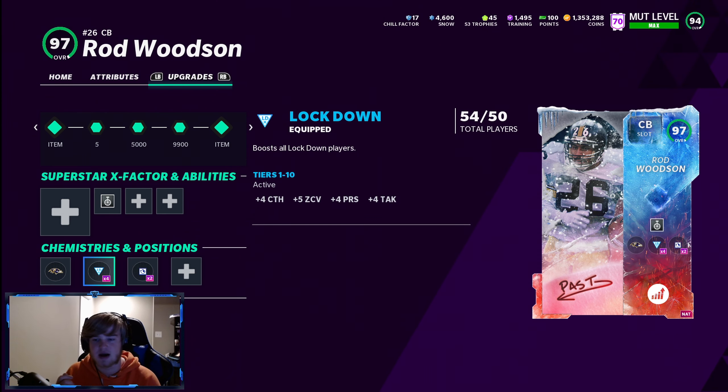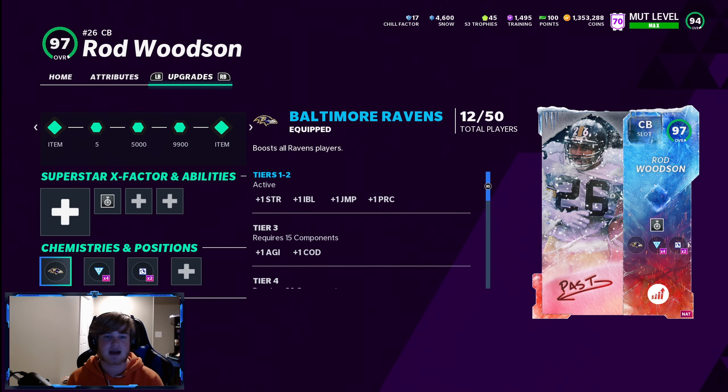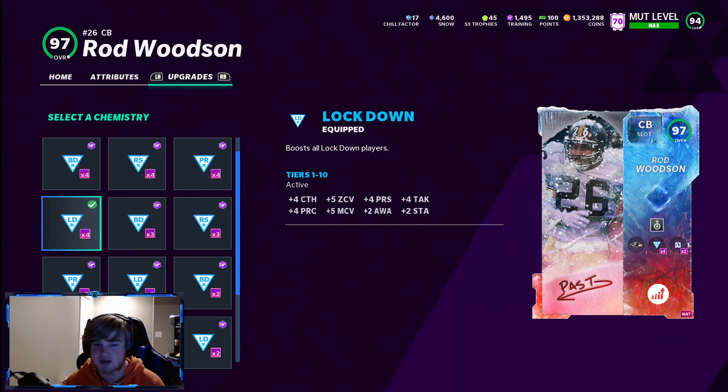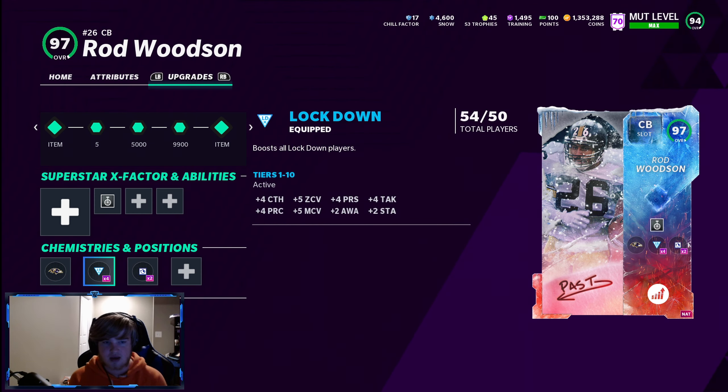People ask how to make their overall numbers turn blue — that's the chemistry boost. I run Lockdown on my team. Since I have it maxed out at 54 out of 50, I'm getting plus-four catching, plus-five zone coverage, plus-four press coverage, plus-four tackling, plus-four play recognition, plus-five man coverage, plus-two awareness, and plus-two stamina on every single defensive player.